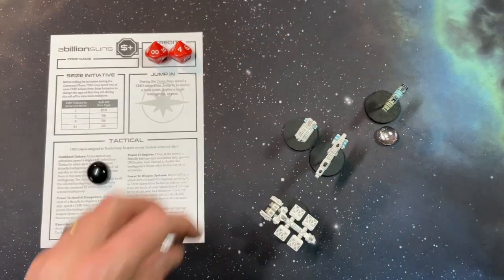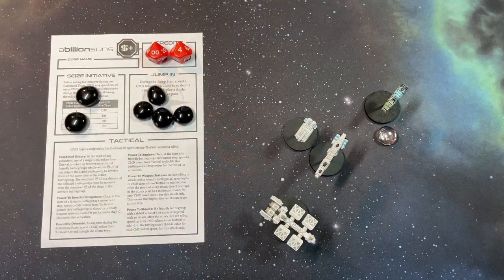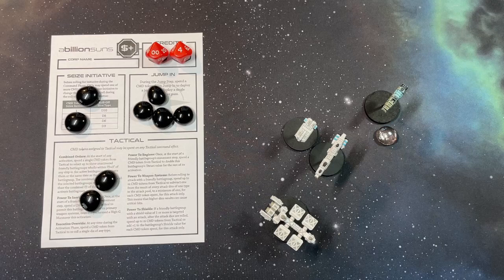And that's the command helm. Assigning command tokens cleverly to your command helm during the command phase will help you execute your plan successfully during the remainder of the round. It's worth noting that when you initially assign command tokens it's done blind, so you can't see what I'm placing and where, and likewise. So if I'm looking to seize the initiative I don't know if you've spent on seize initiative, and if I'm looking to surprise you with a battle group from jump in, you'll just have to predict that's what I'm doing. To get the command helms, head over to the yourbillionsuns.space website and download them for free and print them out. That's it junior, welcome to the rat race.